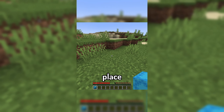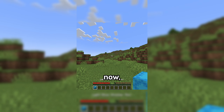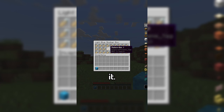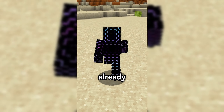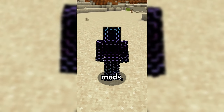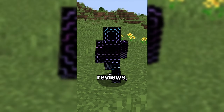While you can still place down shulker boxes by crouching, the main feature of the mod is the fact that now you can open a shulker box by simply right clicking it. Although this feature is small, this is something that I have believed should already be in the vanilla game, so seeing it get added, even through mods, is amazing.